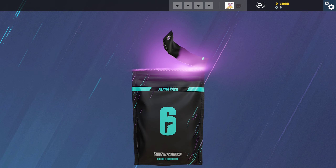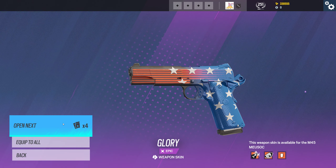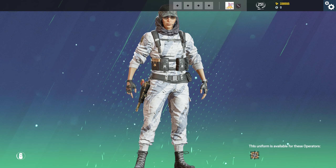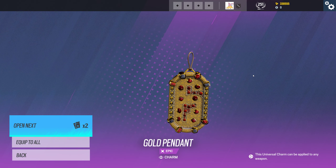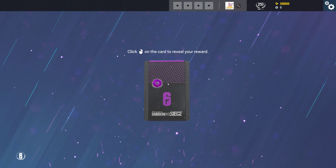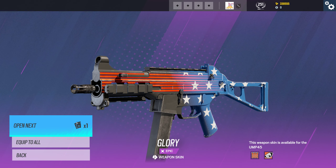Here's another epic — another patriotic theme for the FBI operators. Down to the last four. Here's the Nomad uniform. Three left — another epic, a worthless charm gold pendant. Nobody cares. Another epic — this is the same set as the pistol from just a moment ago.